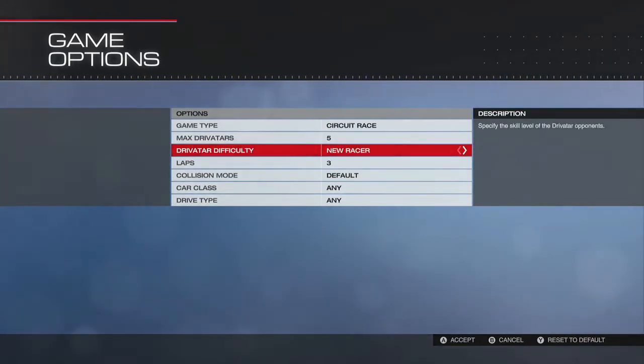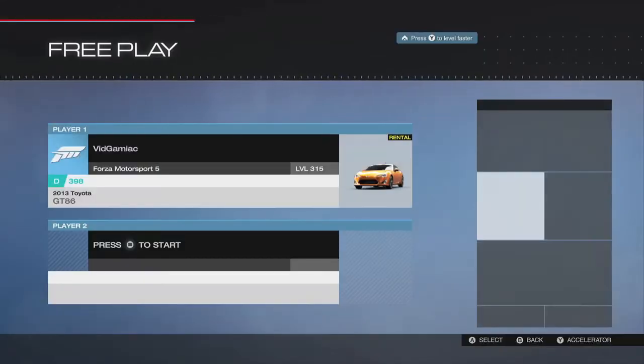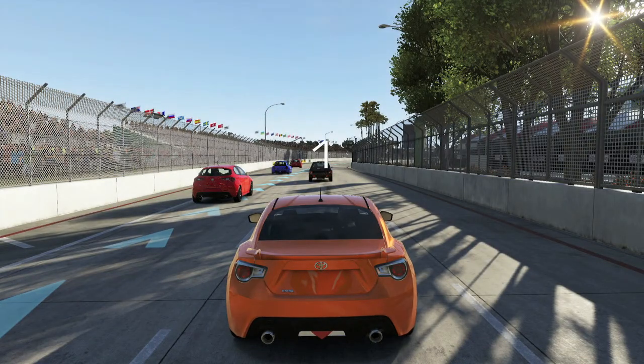Make sure you set the Drivatars to anything, set the difficulty to New Racer, set the lap count to 1. Everything else doesn't really matter. Start the race.